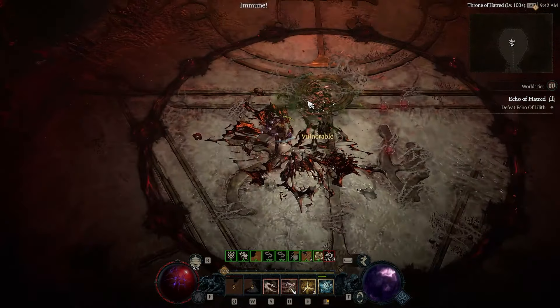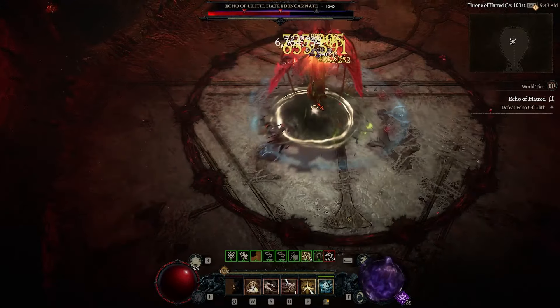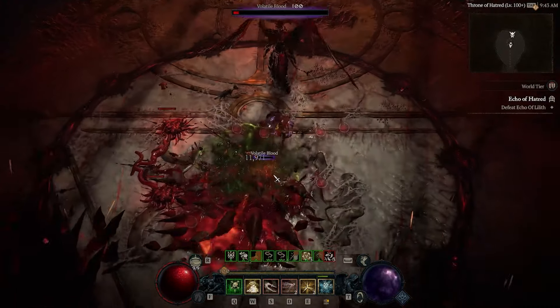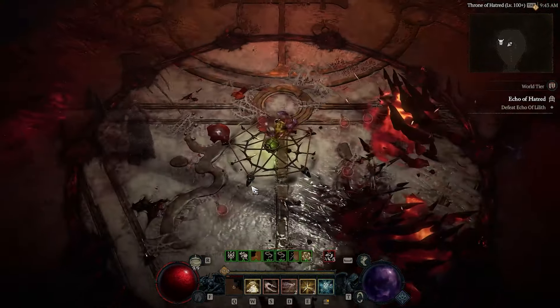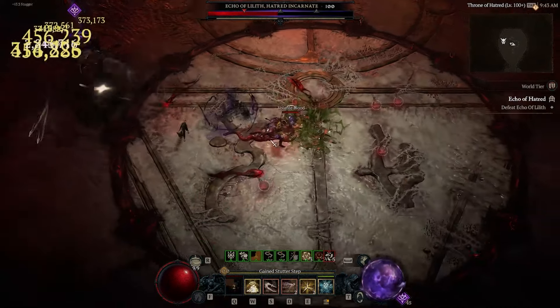I gotta say, this build is a ton of fun. If you like bow builds, you're gonna love this one. It can pretty much do everything in the game flawlessly — all the Tormented Bosses, Uber Lilith, Pit 100+. I'll have a build planner in the description below, and I'll go through and show you guys my skill tree, the gear, and the paragon board.